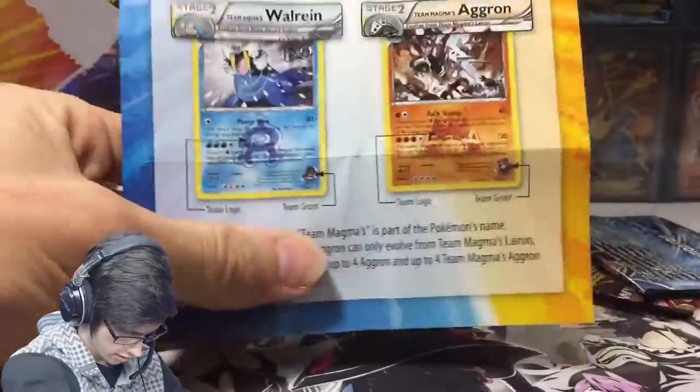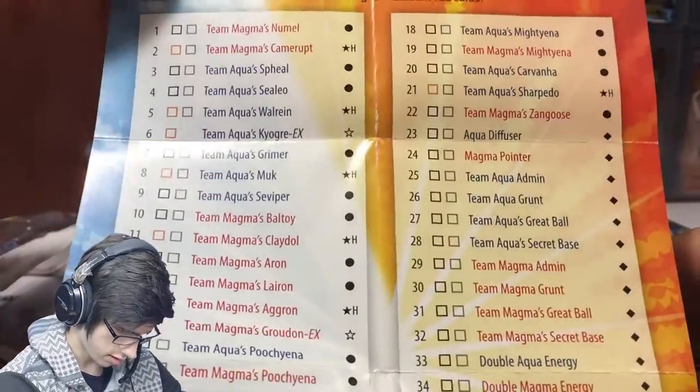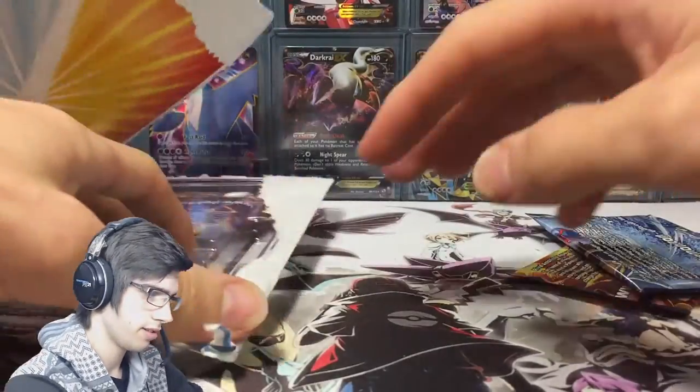Let's place that over there — that was just the code card. We got the checklist; let's have a quick look at that. It's got some details there. Let's see if I can get a nice look at that. There you go. Cool, let's throw that off to the side.